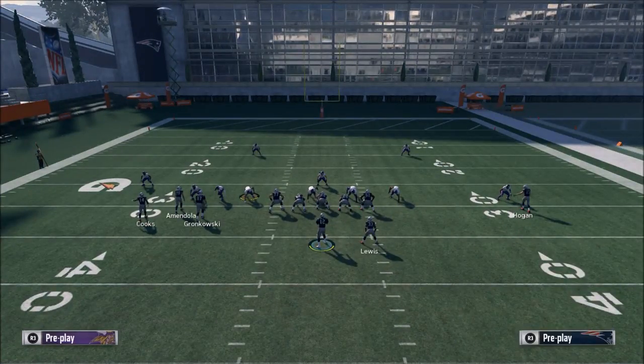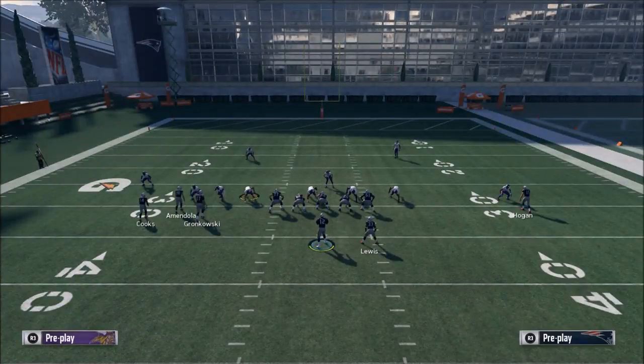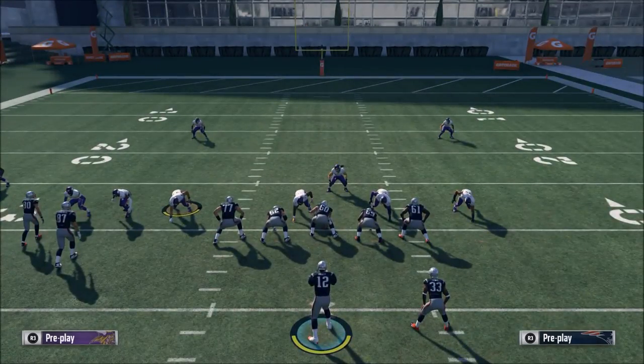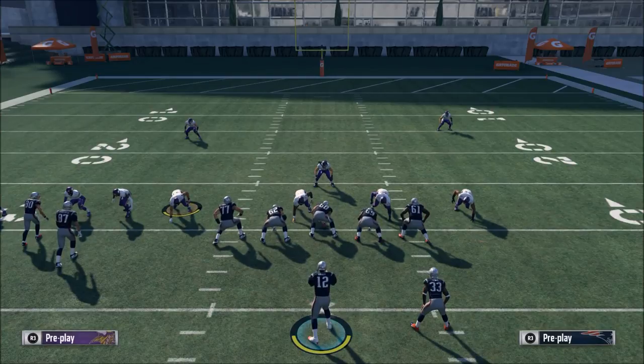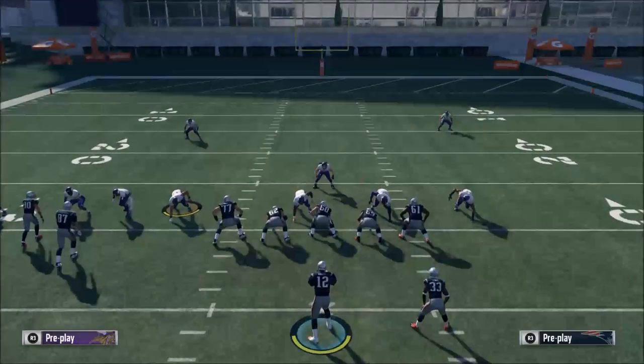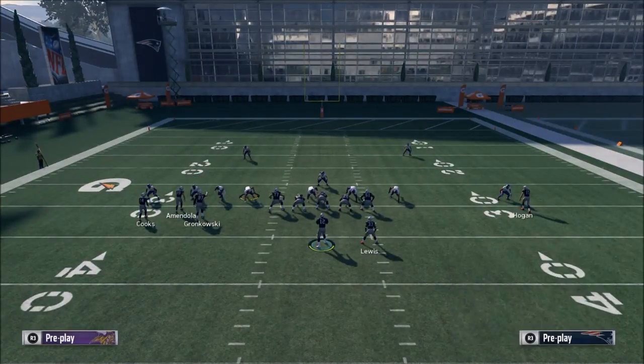The second thing that you can do is use motion, because the key to man-to-man defense is the press coverage. Here's how you defeat press coverage: you can use unbumpable routes or motion to get receivers unbumpable. If you motion a receiver and snap it while he's moving, he becomes unbumpable.